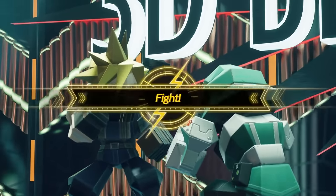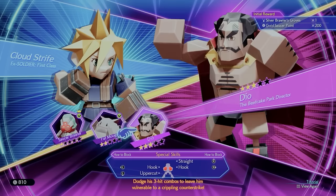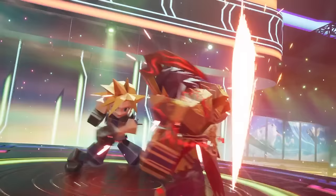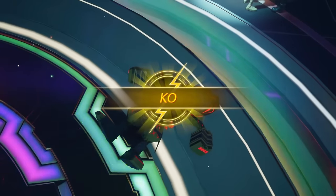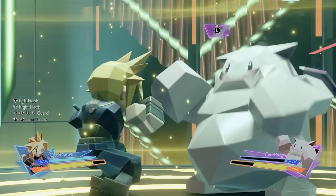Chapter 8 will pit you against a Saucer Brawler 1-star, Fat Moogle 2-star, and Dio 3-star. Then Chapter 12 adds Shiva 4-star, Ifrit 5-star, and a final opponent 5-star with a gold outline. As the matches progress, so will the number of punches the opponent can throw at you.